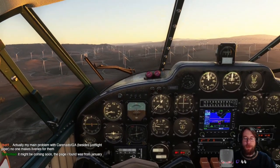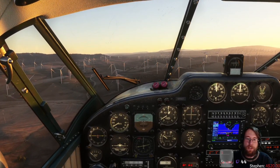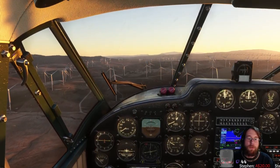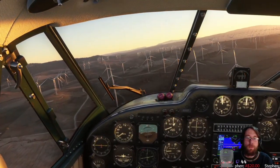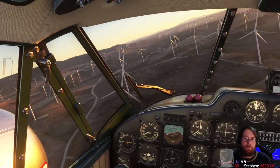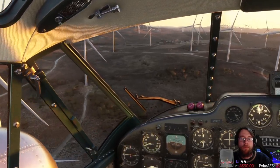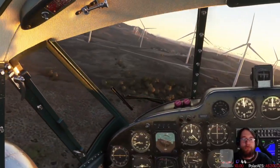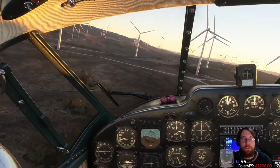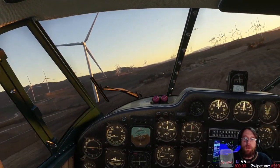Do I dare fly low near them? I'm not sure if this is autogen — this might be We Love VFR. I've got an add-on that adds things like wind turbines, chimneys, towers, whatever. So it's entirely possible it's added these. It does conflict with other sceneries in places, but I don't think I have any other sceneries for this area, so it shouldn't conflict.